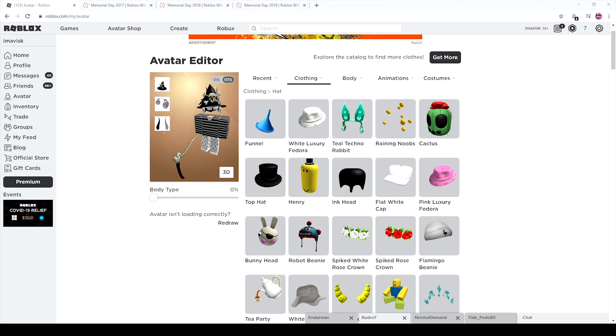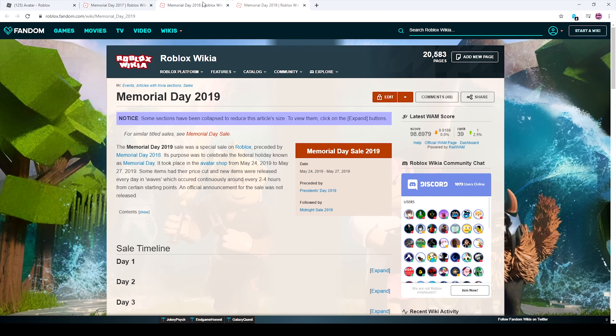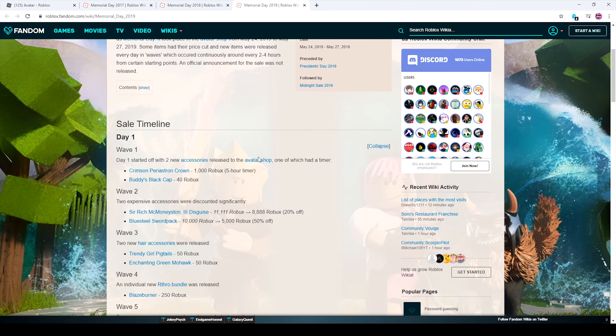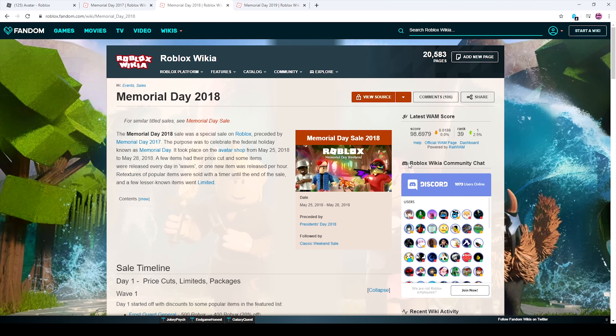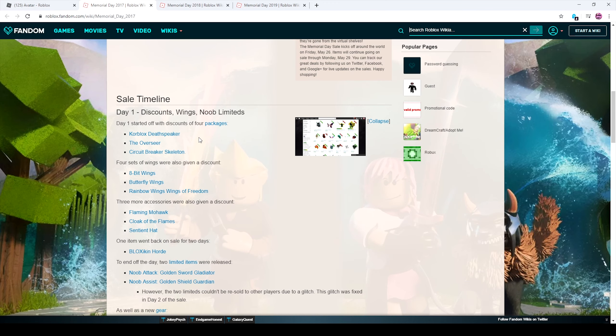We're going to look at all of Roblox's past sales and then put together a brand new sale concept from those. We have the 2017 Memorial Day sale, 2018, and 2019. Roblox typically runs their sales over four days — starting on Friday and ending on Monday, technically Tuesday since Monday is still the last day with items. We'll follow that same four-day layout.